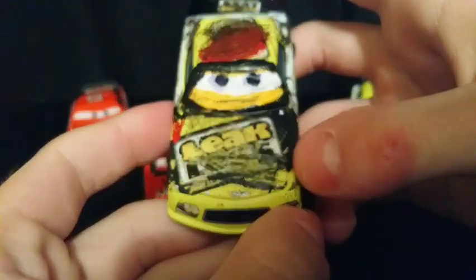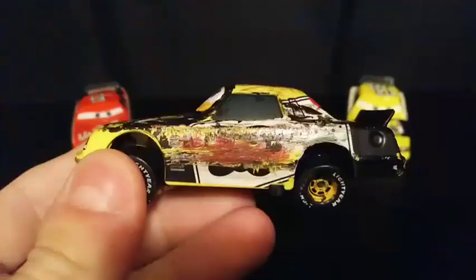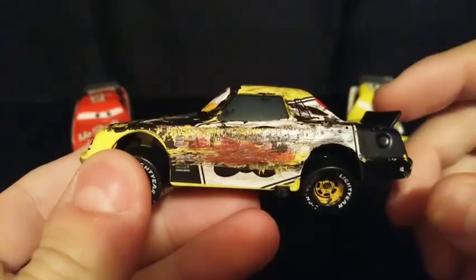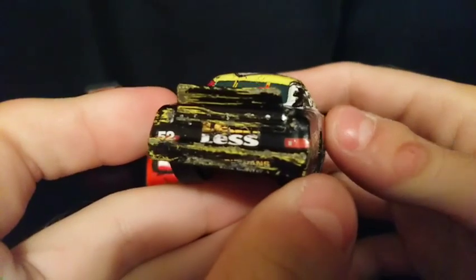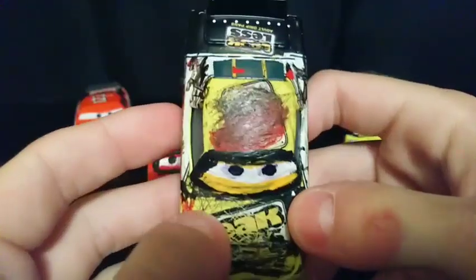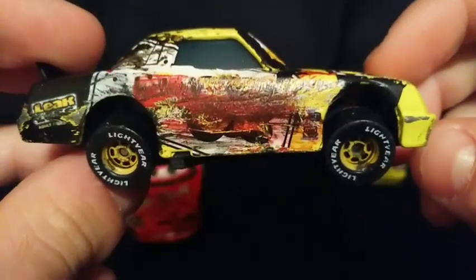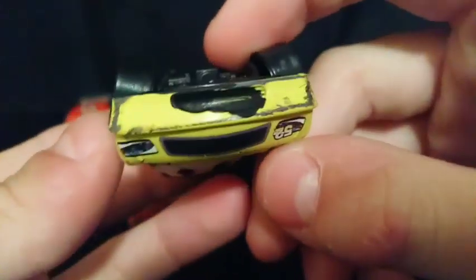On the hood you can see the Leakless logos are almost completely gone, with a little bit more scratching than paint there. On his sides there's lots of paint from other Piston Cup racers, and on the back too. There's lots of yellow paint being exposed underneath the black paint. On his roof, since most of the damage was done by Todd Marcus, there's lots of red paint. All four of his wheels are also pointing downwards, because when he was upside down his tires were in the air.